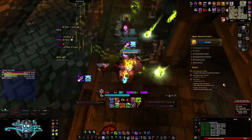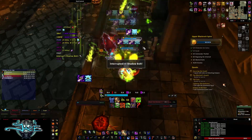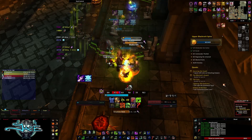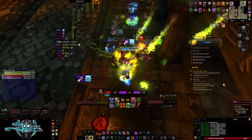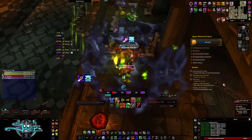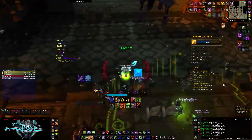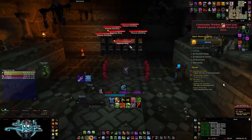Once you get to the top of the stairs, pull all of these mobs. Make sure you don't let the summoner get its summon off, interrupt Shadow Bolt Volley, and just sidestep the veteran's Shield Smash. This is a fairly easy pack to deal with. Note: if you do pull the patrolling ogre with this pack, it's not the end of the world — it won't wipe you, it just means more damage to deal with.